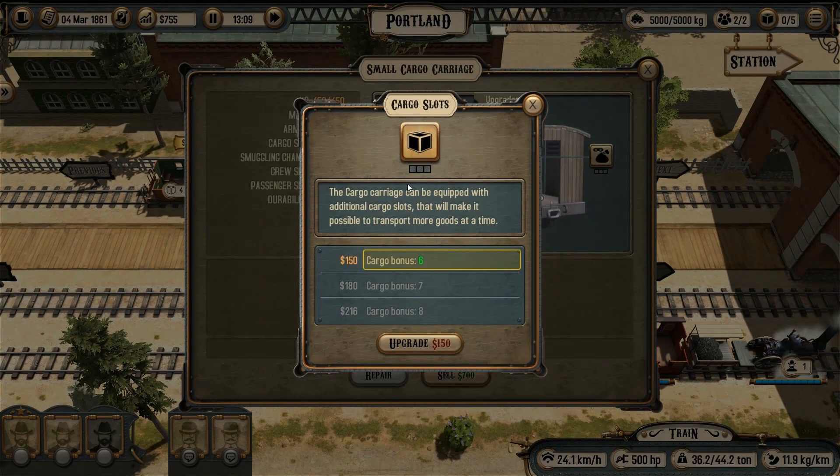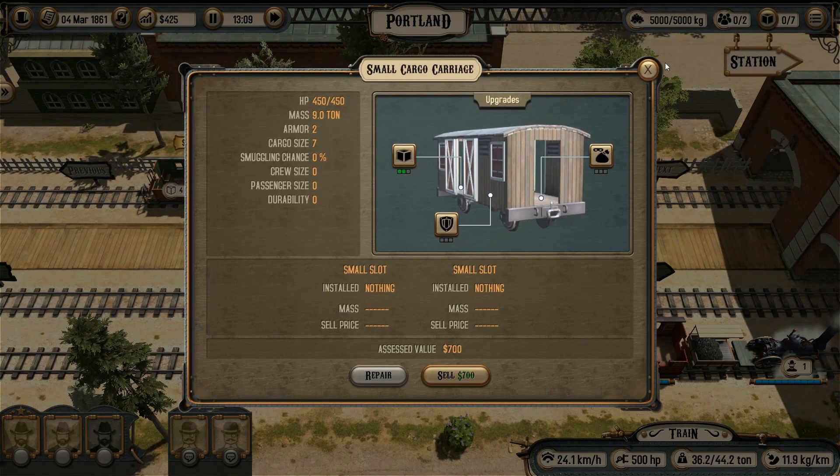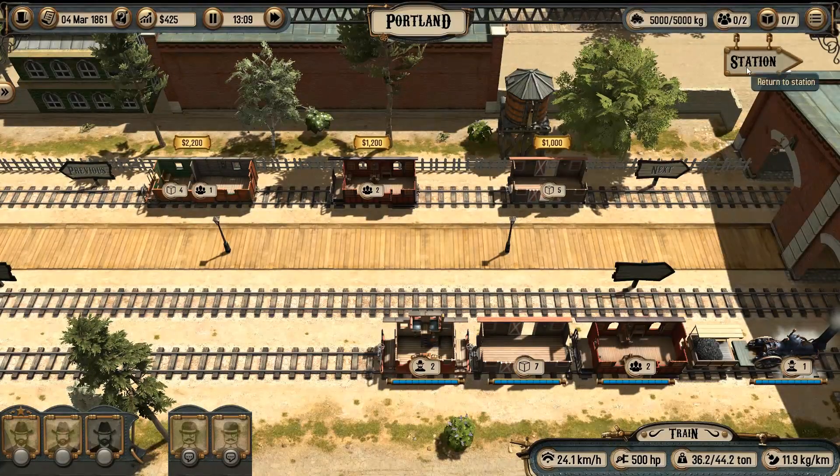Another option is to upgrade my current cargo carriage and get some additional slots for transportation. This will cost less than a new carriage. This figure '6' means I will have one extra slot — the basic cargo slot quantity is 5. We need two more, so we buy these two upgrade levels. Now we can accept both delivery tasks in the city hall.